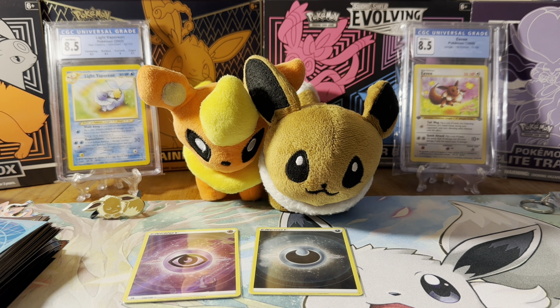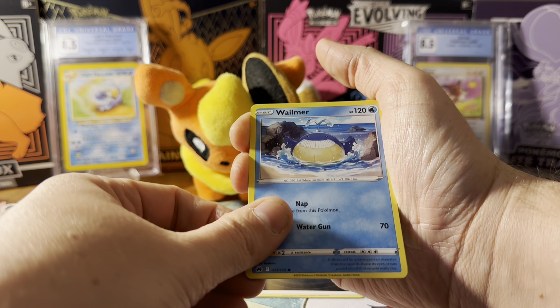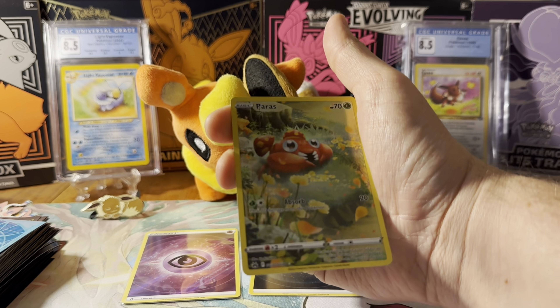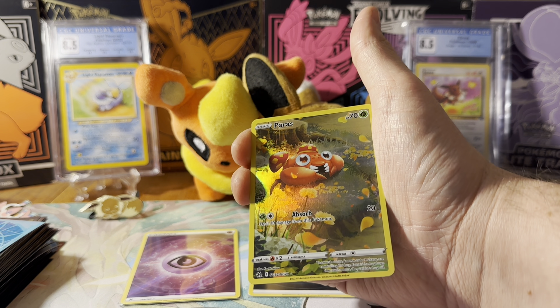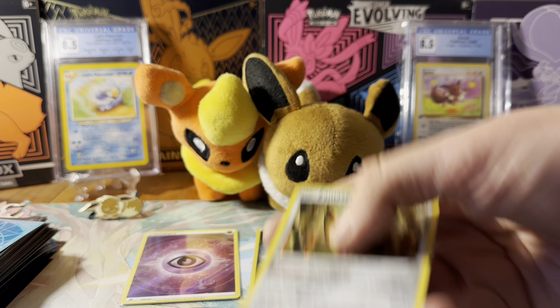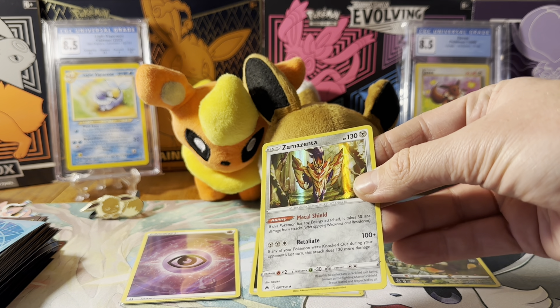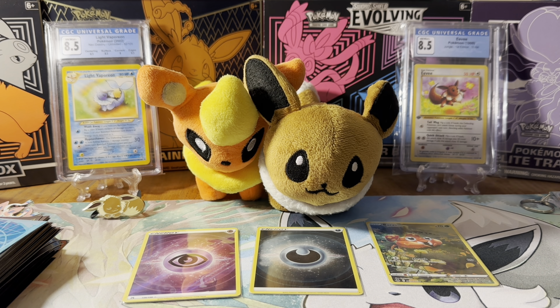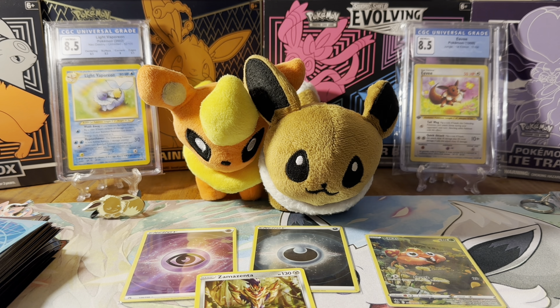This is the last pack out of this Regi box. No big hits yet, but we've had the textured energy and reverse holo energy. Glimmet — pretty cool. Cute Larvesta, Wailmer, Pokeball, Corphish, and Paris — yes, yes, yes! We got a Paras art rare! This is one of those that makes up a really big picture. And behind it — a Zamazenta holo! That looks very picturesque, like how you meet Zamazenta in the forest in the game. Really cool — not too bad out of four packs.